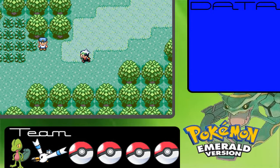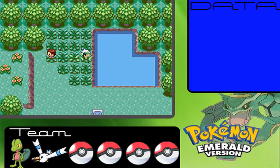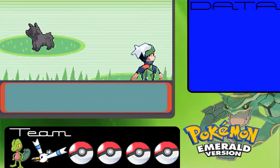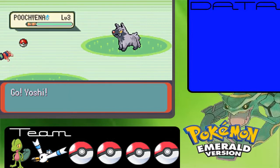That's our first regular trainer besides our rival battle, but we can catch a new Pokemon in this route, so let's see what it is. And it's a Poochyena, level 3 male. Let's see if we can catch this.